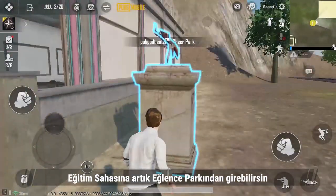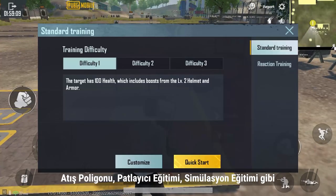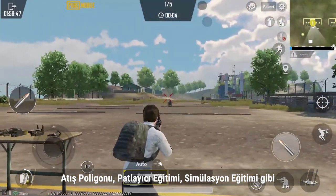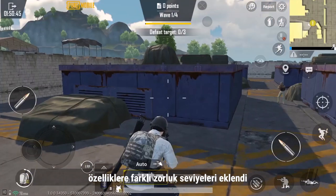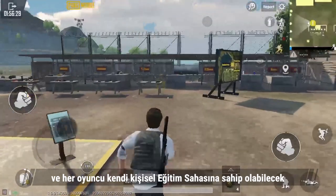Now you'll have to enter the training grounds from Cheer Park. On top of the original features of the training grounds, there are now various difficulty levels for shooting range training, throwing training, simulation training, and so on. And each player will have their own exclusive training grounds.